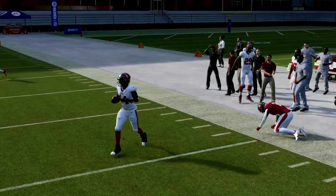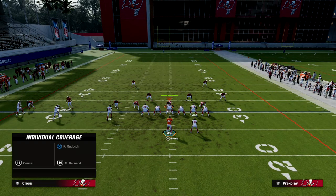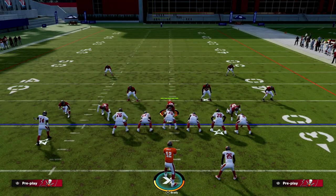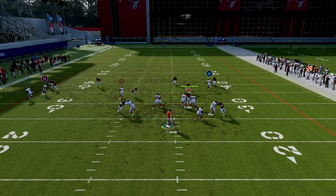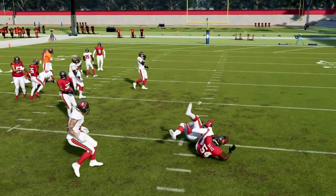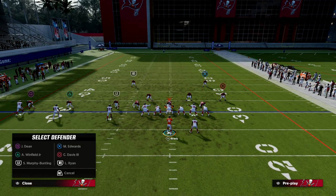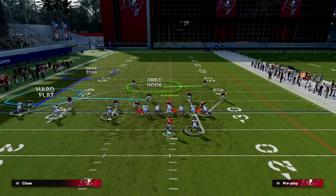Most people when they're playing trips will do some adjustment where the in route is going to get a free release. What you'll see is that just makes it a little better. Obviously the yellow zone is going to be in the way, but you could hit that a little sooner. It's really simple — they have to user the post, there's no question about that.